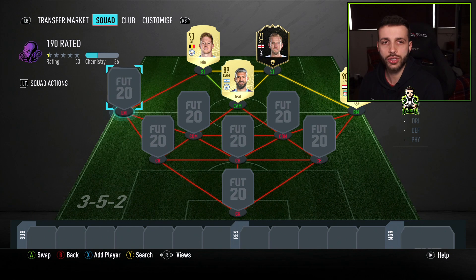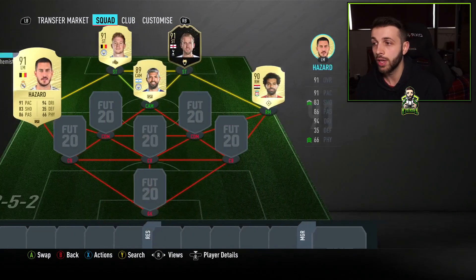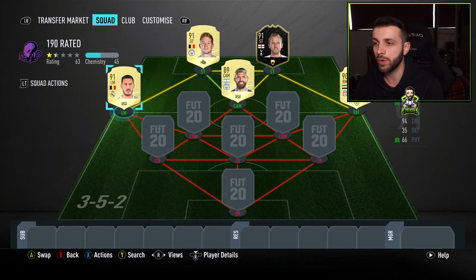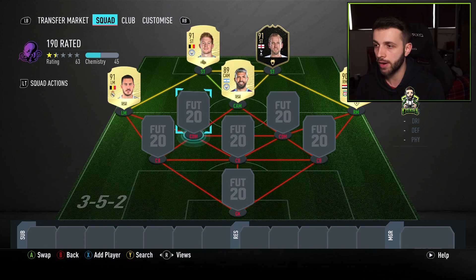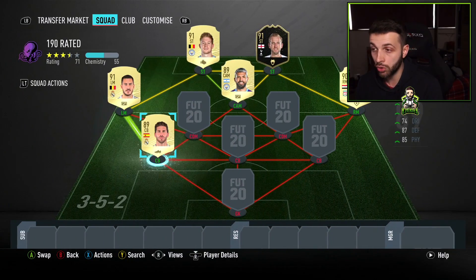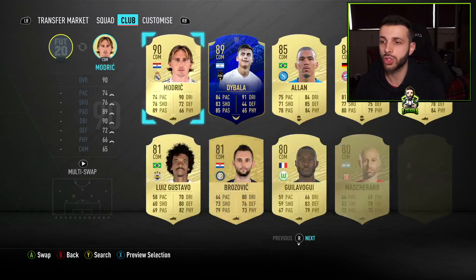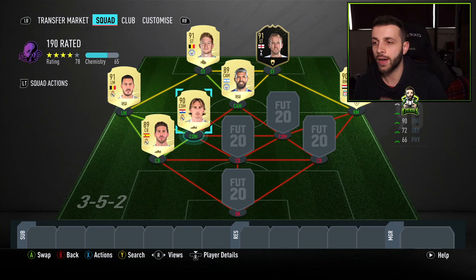We're going to go over to the left side of the pitch — we have Hazard, 91-rated, very good rating. He gets a little link to Kevin De Bruyne, although De Bruyne gets full chemistry anyway because of his strong link to Aguero. For the centre-back, we're going to have a Real Madrid link — a strong link to Hazard — and a strong link from Modric to him as well. The main reason we're playing Aguero in the CAM position you'll find out in a second.